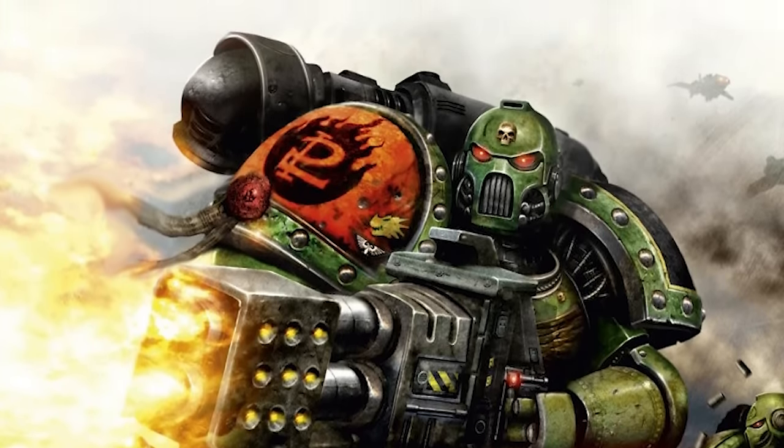Moving on to the Grav Cannon — gravity-based weaponry works by turning the target's own weight against them, causing the armored form of a Dreadnought or Terminator to become less of a protective suit and more of a metal tomb. The power of the gun crumbles the individual like a soda can, the metal walls of their armor crushing in from all sides, cracking bones and rupturing organs. They're pretty bizarre weapons, but definitely very efficient.